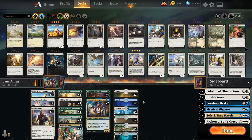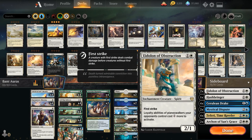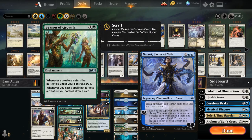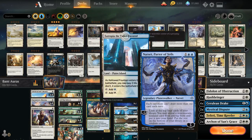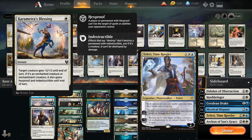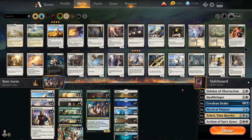Moving on to the sideboard: two copies of Eidolon of Obstruction to make activated abilities of planeswalkers cost one generic mana more. This shines against early Teferis and Narsets — Narset shuts down a ton of our card draw from Season of Growth, Champion, Training, and Staggering Insight, and Teferi can bounce one of our creatures and prevents us from using Karmetra's Blessing to protect them.